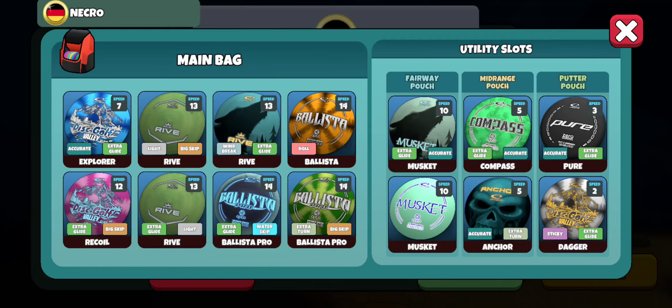Let's take a look at his bag - the pure dagger combo, we don't see that too often. Compass and anchor - another combination you don't see very often. He's got a musket without anything, just a regular old musket. Got a roll ballista - this is a weird bag to be level 400 something and to see these types of discs in there, just kind of weird. A light skip rive - that's different. He's got the light skip and light glide. But there you go guys - there's today's multiplayer round. Hope you enjoyed, have a good rest of the weekend, and as always, thanks for watching me play some DGV.